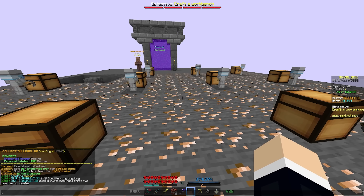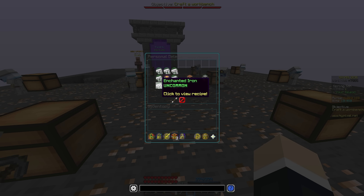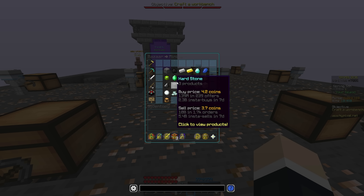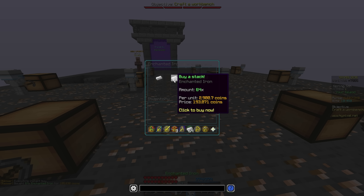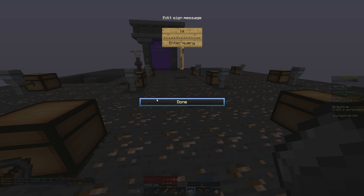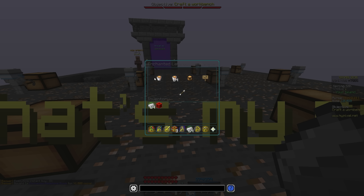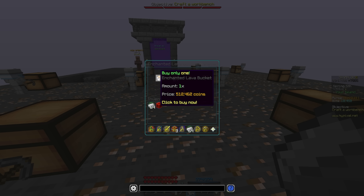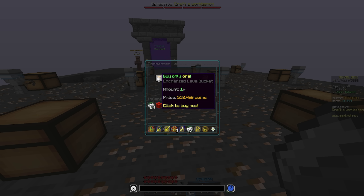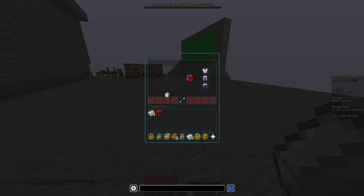I just grabbed my Iron Minions from last episode and unlocked the Personal Deleter 4000, so I'm going to go ahead and craft this. We need about two stacks of enchanted iron, a lava bucket, and redstone. Let's go to the bazaar and buy that. Two stacks of enchanted iron are going to run us about 400,000 coins. The redstone block is going to be another 42,000. And then all we need is the lava bucket — luckily there's a search feature in the bazaar now, so I can just straight up buy one. Since when are enchanted lava buckets half a million coins?